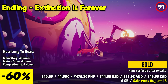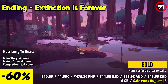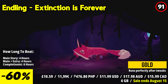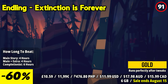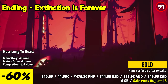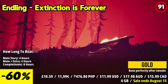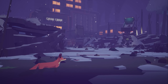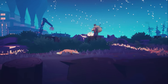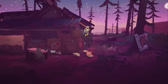Endling: Extinction is Forever is a poignant and thought-provoking survival game that highlights the urgent need for environmental conservation and protection of endangered species. With beautiful visuals, immersive gameplay, and a meaningful message, the game delivers a powerful and emotional experience. The gameplay combines stealth, puzzle solving, and exploration as players guide a mother fox and her cubs through increasingly challenging levels, facing hazards such as traps, pollution, and encounters with humans. The game encourages strategic thinking, utilizing the unique abilities of each cub to ensure the survival of the fox family.